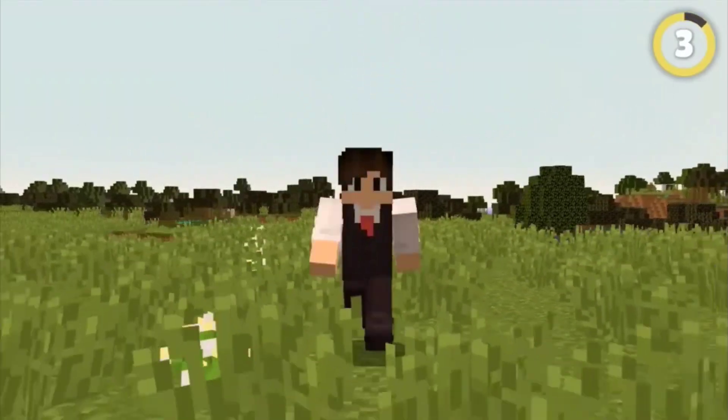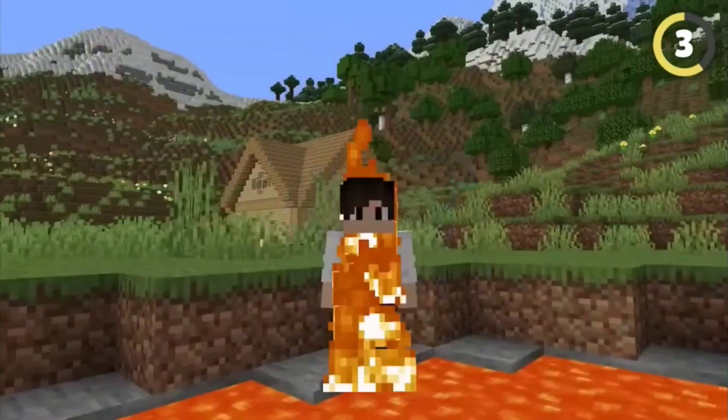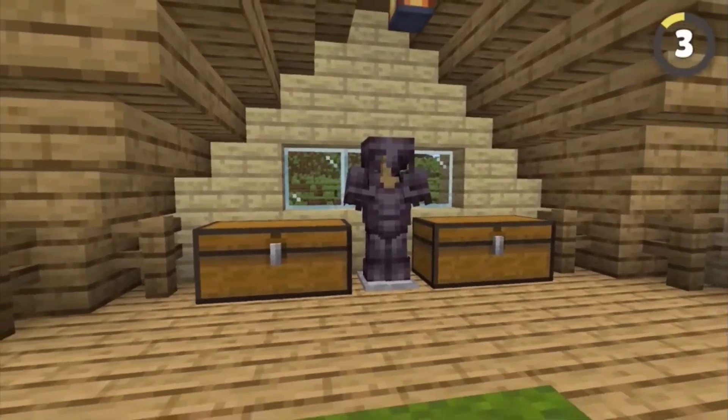You can get invisible armor in Minecraft. Right now I'm completely invisible, and all I'm wearing is this suit. To get this amazing armor, all you have to do is type this command and give yourself 100 armor points — the same as a full set of netherite armor, except totally invisible.